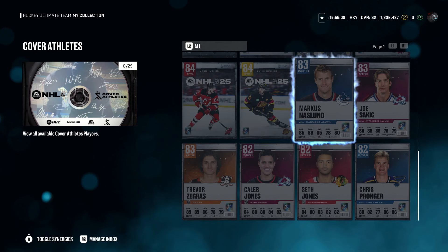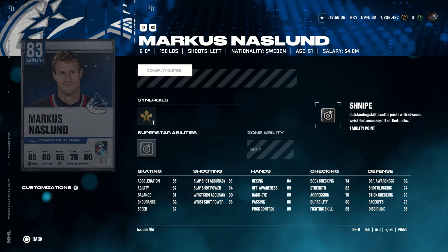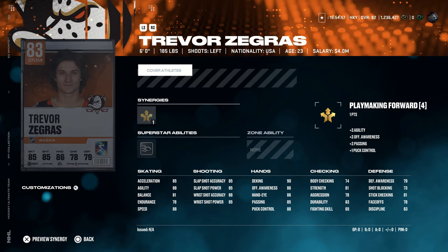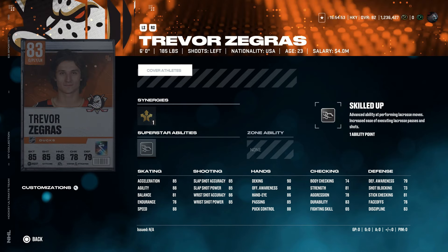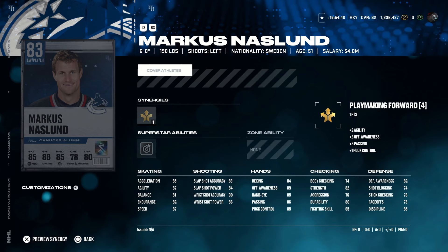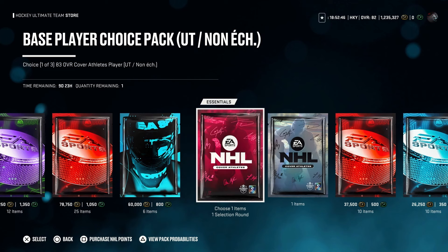Let's take a look at them quickly. Here's the Marcus Näslund you can get for free right now — he has Silver Snipe. Here's the Joe Sakic with Silver Make It Snappy. And the Trevor Zegras with Silver Skilled Up. Zegras is a good skater with a decent shot and amazing hands. Sakic is probably the most well-rounded — he has the best skating, the best shot, and as a center, he can win face-offs. Näslund is all right, but not being a center makes him less valuable. I would personally go with Joe Sakic. That pack can be found in the NHL 25 shop under the Essentials category.